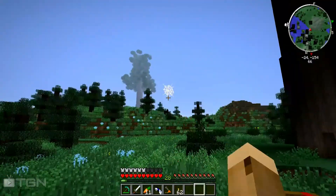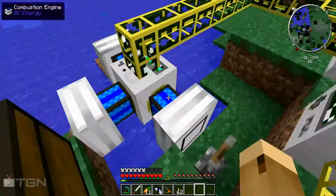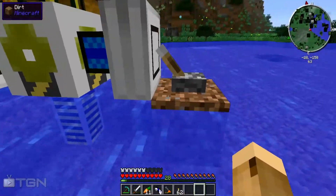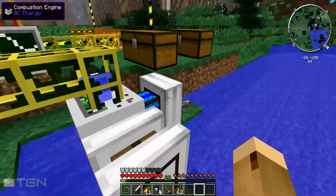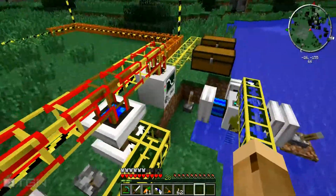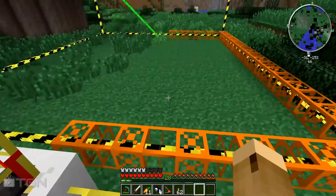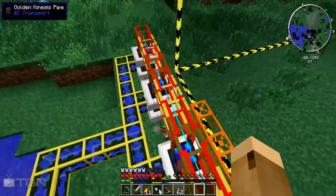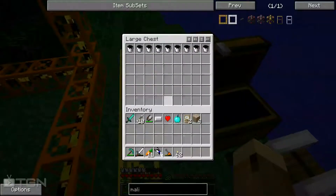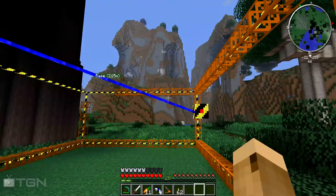I had to make some wooden kinesis pipes — that's how it gets power in. I got a bunch of oil from an oil geyser over there. I made golden fluid pipes which go directly to that, plus a pump because the pump needs to go into the water. When I turn all of these on they'll pump water to my machines so they don't overheat. I have extra fuel in here to start filling it up.